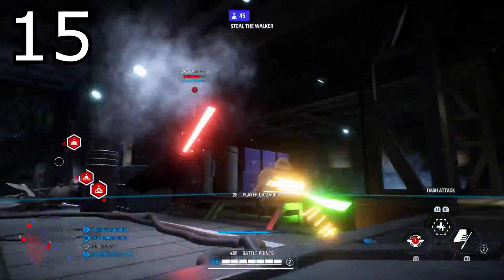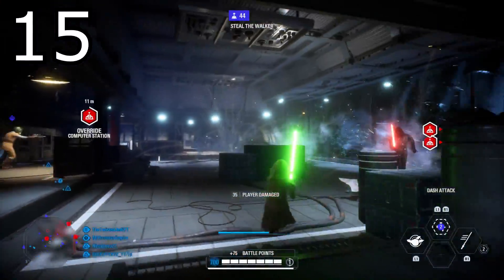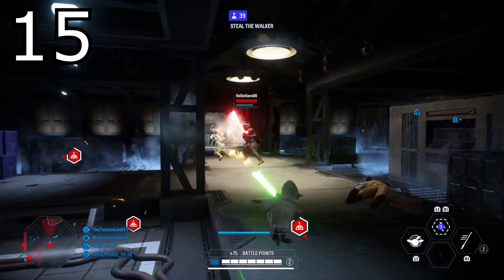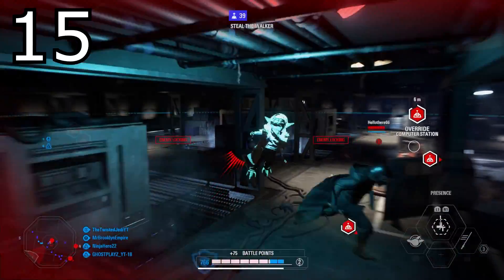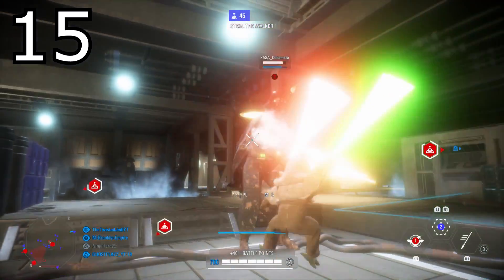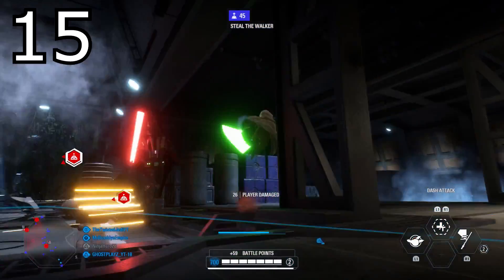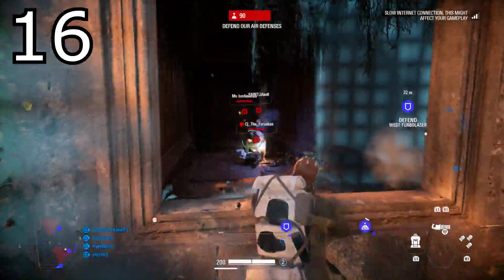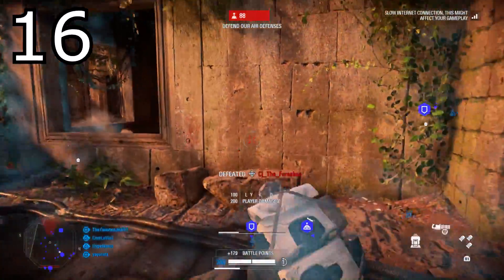Tip number fifteen is for Jedi Master Yoda — he can actually dash through lightsaber blocks. This is more of a tip for heroes versus villains: if you're up against an enemy that is holding block, you can use Yoda's dash attack and it will actually hit them through the block. This is designed to stop block spammers when you're playing against Yoda.